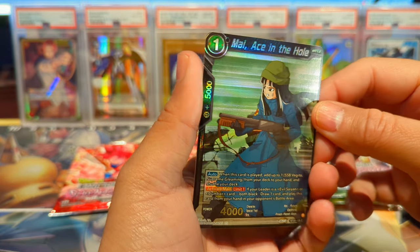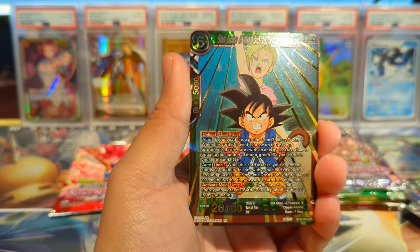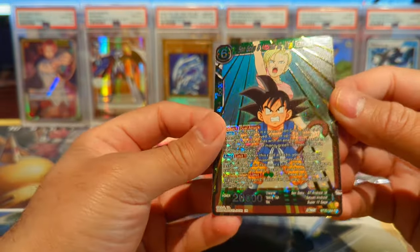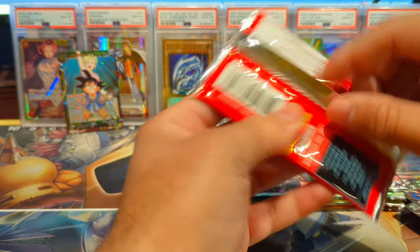We have My Ace in the Hole and — alright, we have our first SR! I don't have any sleeves on me but it's Son Goku and 18 — not bad. Let's see if we can get one more pull.